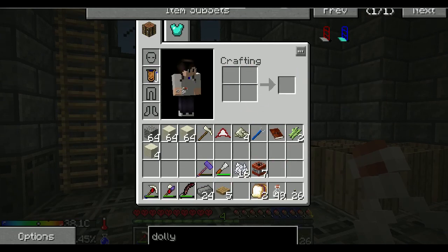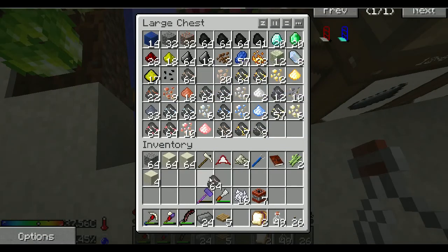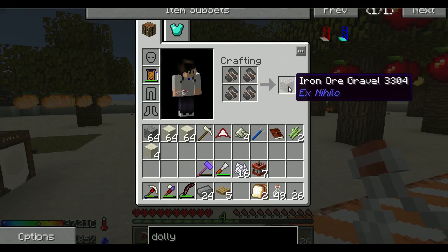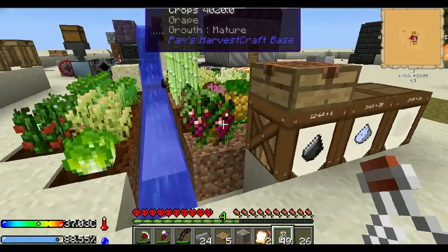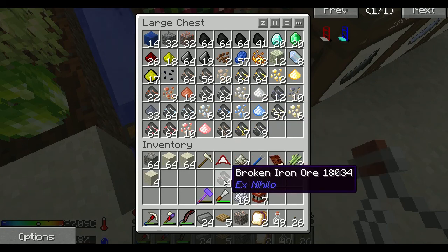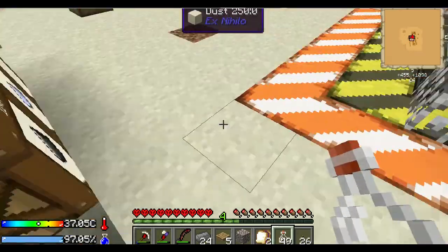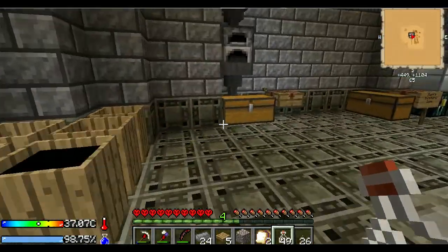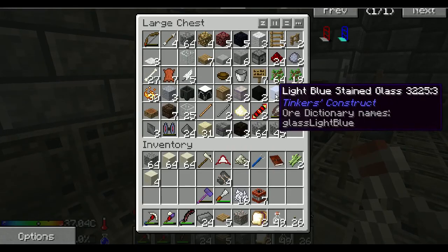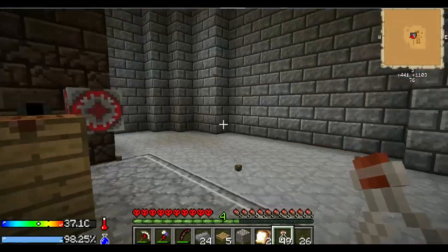That is not the only correction I need to make regarding the last episode. The high oven triples your ores, yes it does - but only if you put them in there as dust. I'm going to put one in as gravel and one as dust. A lot of the ores I put in there came out doubled, and it's because you absolutely must break them all the way down to dust form in order to get the tripling effect. Beware of that - anyone who gets excited about this high oven, it is awesome.